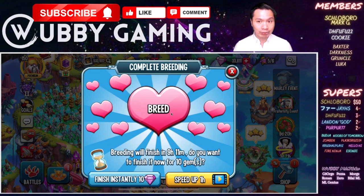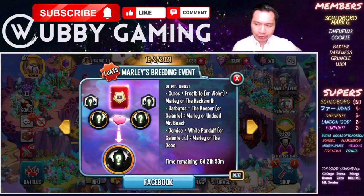If you're an experienced player, there are three combos just for you. Ulrus and Frostbrite, or Ulrus and Violet, will give you Mali or the Hacksmith. You can also do Barbados and the Keeper, or Barbados and Galante, which gets you Mali or MrBeast. The last combo is Demise and White Pandalf, or Demise and Galante Jr, which gives Mali or the Dew.